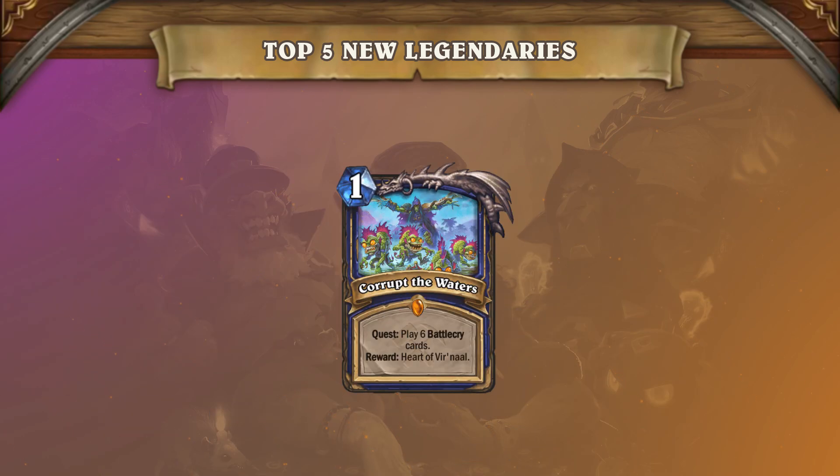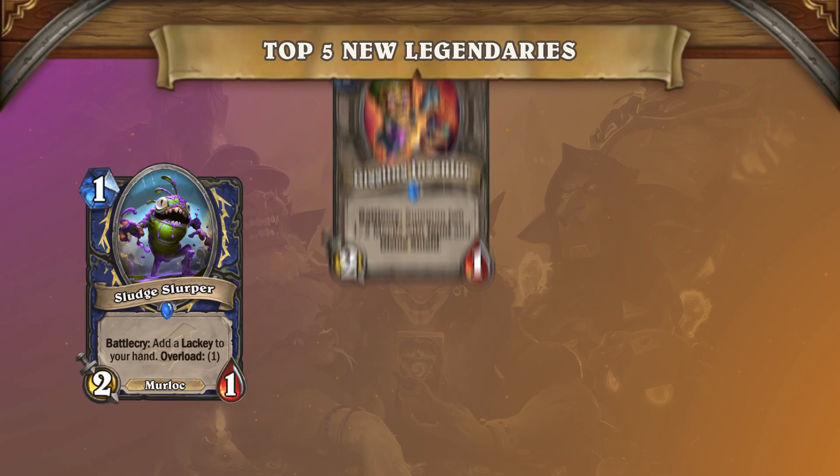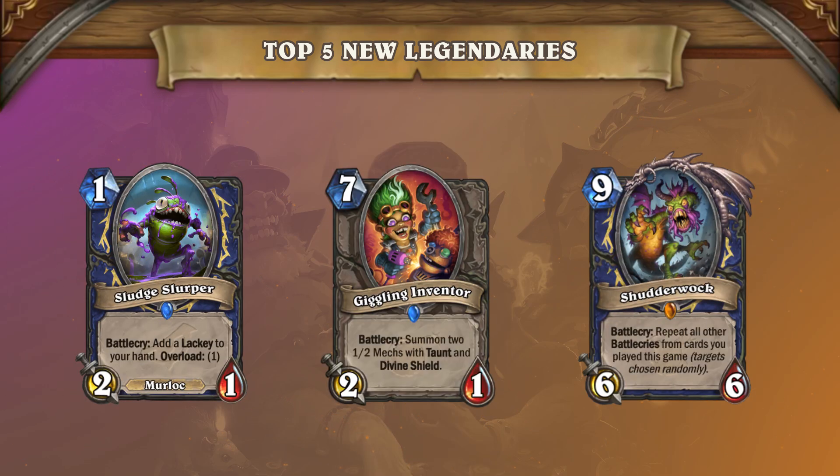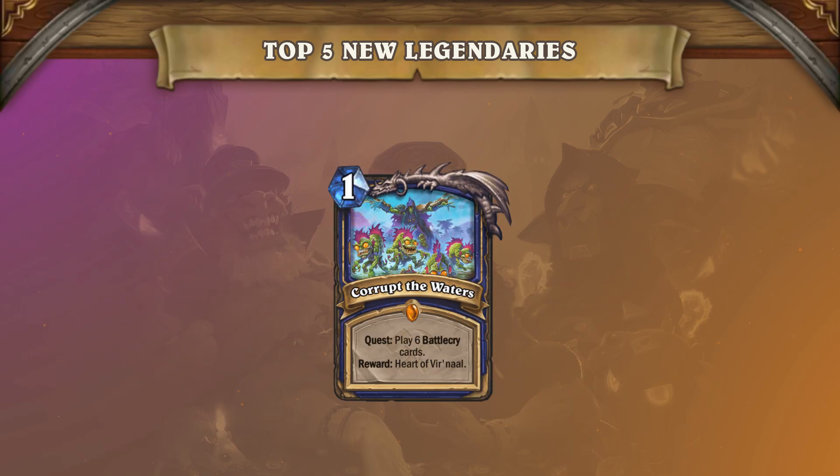Corrupt the Waters is another standout legendary quest card from the Shaman class. In the current meta, Mutate Shaman is a deck that was already playing a majority of Battlecry cards such as Sludge Slurper, Giggling Inventor, and Shudderwalk. Now the Mutate Shaman has other Battlecry cards from the new set as well, such as Sandstorm Elemental and Weaponized Wasp. Corrupt the Waters is essentially a buff to this existing archetype that allows you to generate more value off of Battlecry cards once the quest is complete.